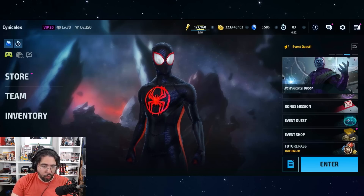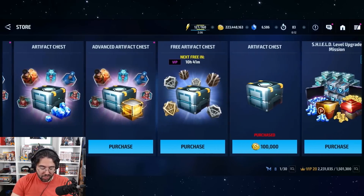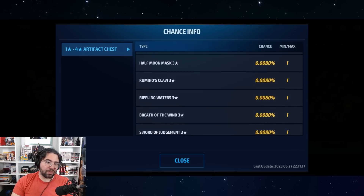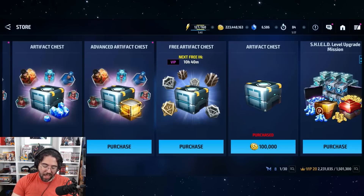The only other free option is the daily artifact chest, which costs 2.3 million gold to open. Wolverine's artifact is called the Immortal Warrior, and the three-star variant has just a 0.008% chance to drop. It's a very low chance but not impossible, and it's easy — just a couple of clicks with no energy or gameplay required.